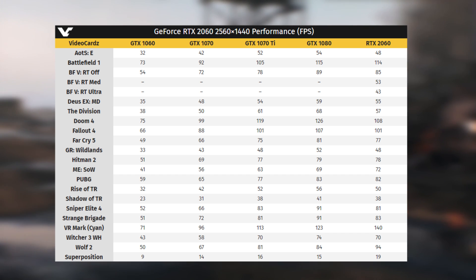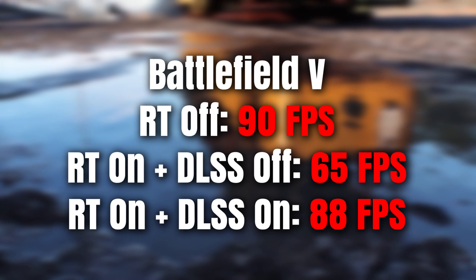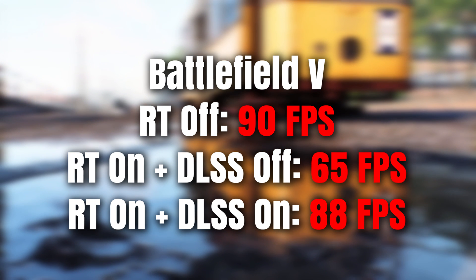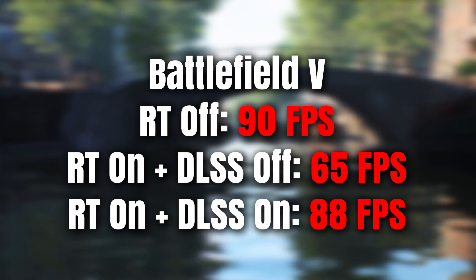From the benchmarks we can see that the new RTX 2060 beats or matches the GTX 1070 Ti in 15 different triple-A titles, and comes really close to the GTX 1080, only beating it in three of those games. In Battlefield 5 with ray tracing off they got around 90 fps; with ray tracing on and DLSS off, around 65 fps; and with both ray tracing and DLSS on, around 88 fps. Overall the card seems to perform about 60% better than the GTX 1060.